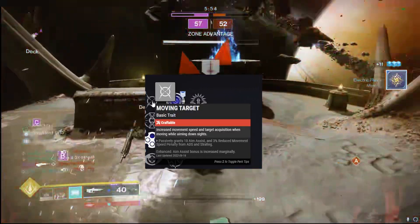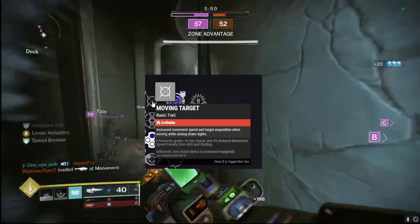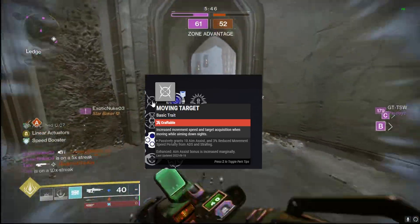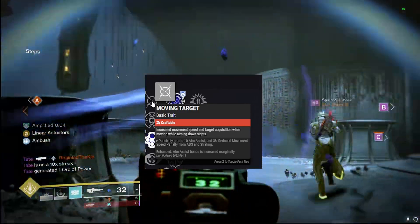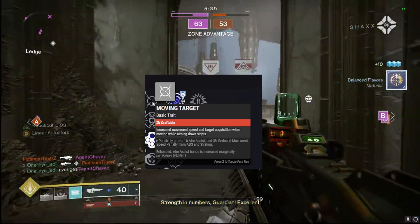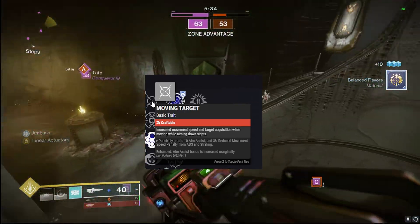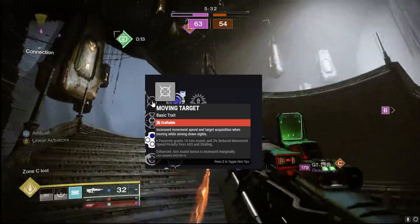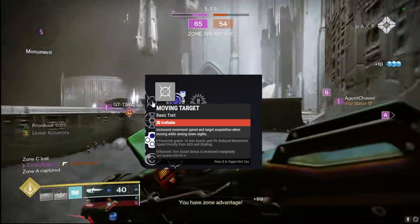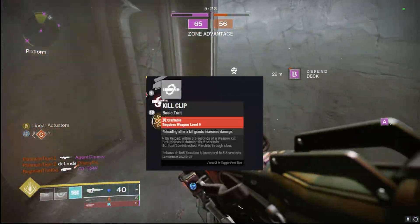Last for the third column is Moving Targets — movement speed and target acquisition while aiming down sights while moving. I usually go for this in PvP because you're pretty much always moving inside the Crucible. If you aren't moving, that's kind of a waste of the perk — you're supposed to be moving around, sliding around corners. You can really feel the difference in movement and target acquisition compared to the other perks.